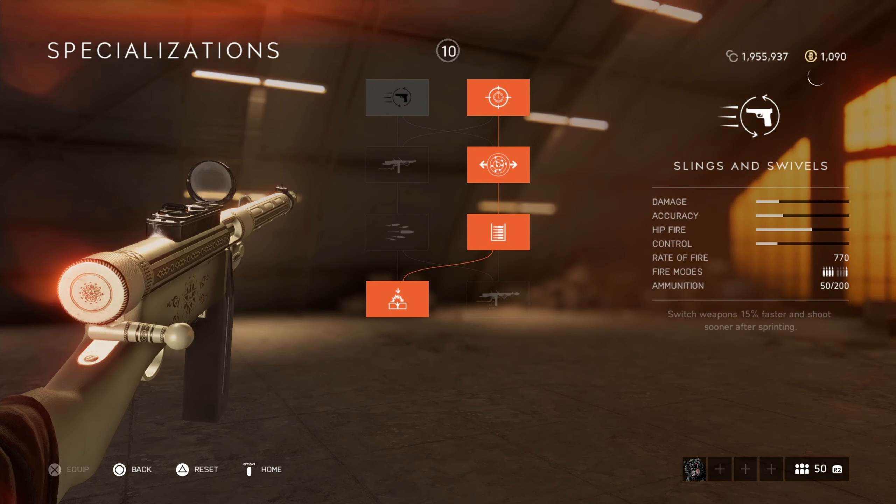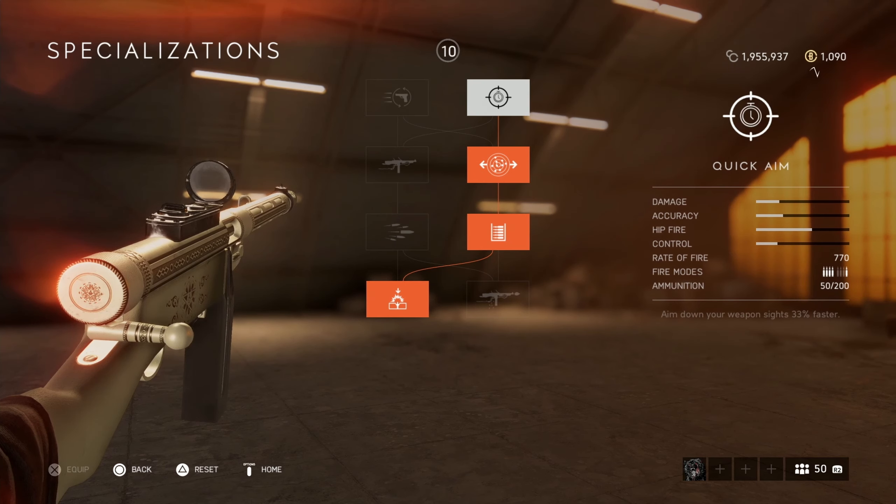For the Suomi specialisations, these are the ones I would run. You can go the hip fire faster fire rate route, but you'll drop down to 20 bullets which makes the gun hugely ineffective. The recoil buffer on the last specialisation just helps you control that random recoil a little bit better.